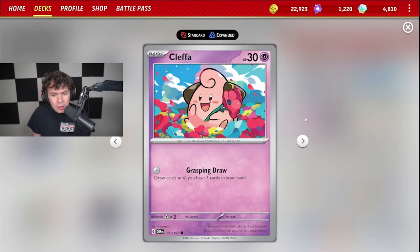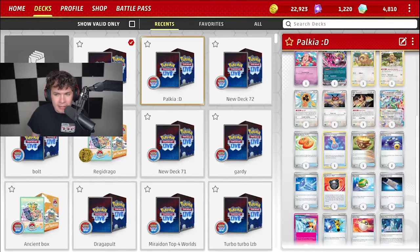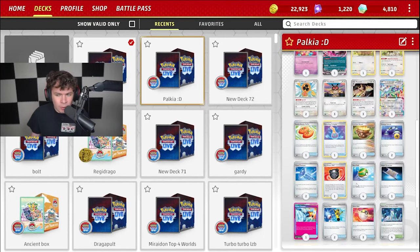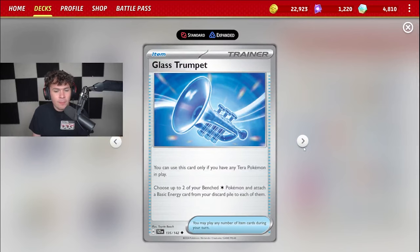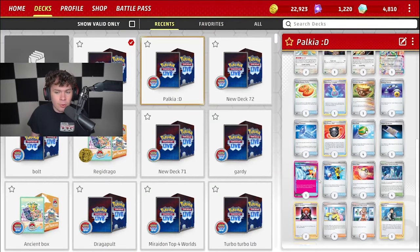We got Kleffa as well with that Grasping Draw — draw cards so you have seven cards in your hand. Very, very good as well. Free Retreat Pokemon that you can oftentimes put back into the active when one of your big HP Pokemon gets knocked out. We got Glass Trumpet as well. You can only use this card if you have any Terra Pokemon in play, but it allows you to choose up to two of your benched Colorless Pokemon — like Noctowl and Bibarel, but also Terrapagos — and you get to attach a basic energy card from your discard pile to them. Opens up plays where you can use Energy Switch to move energies around, getting them onto the board with Glass Trumpet.